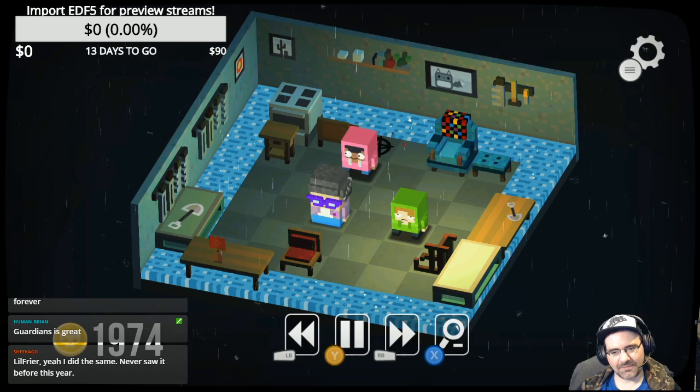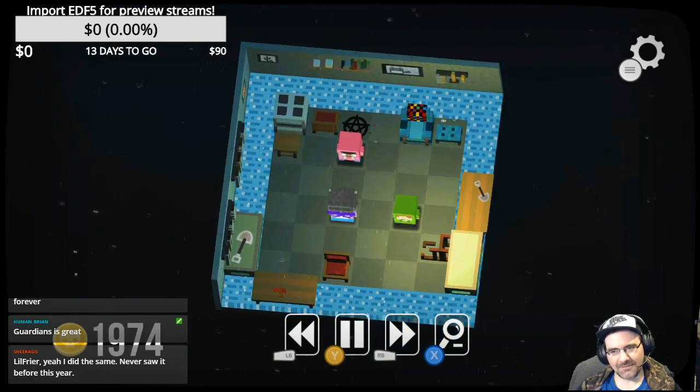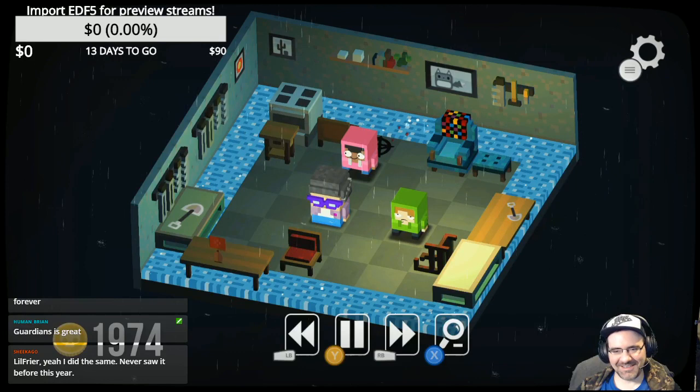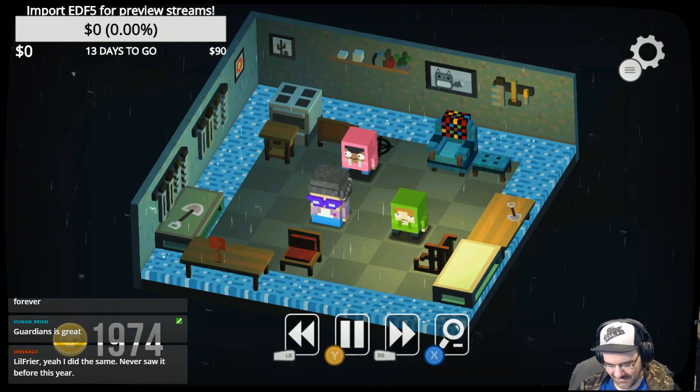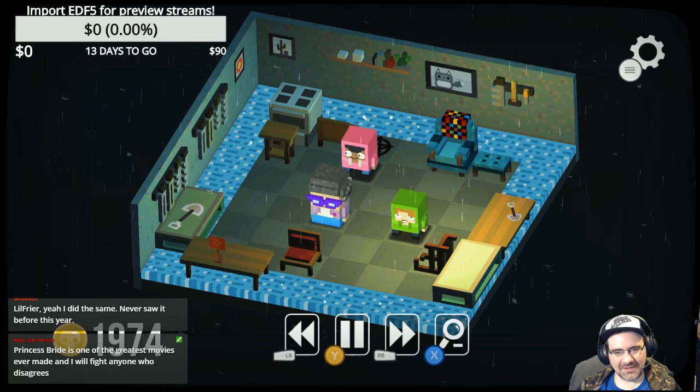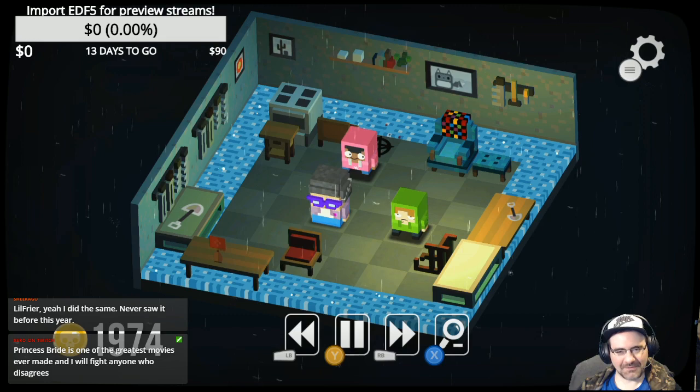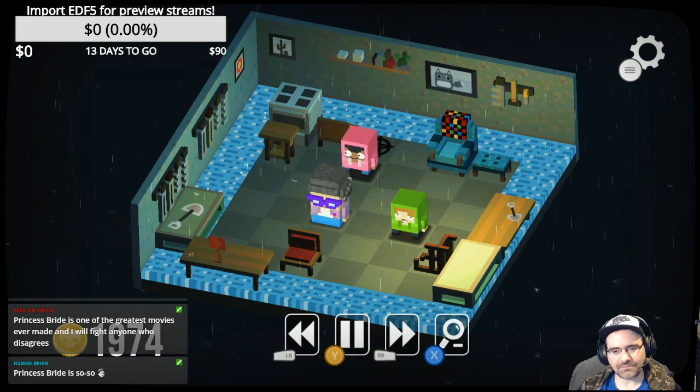I don't know what to do — let's try one of those hints. Five achievements just popped up. The Princess Bride is a funny movie — I think I've only ever seen it once but I liked it. Princess Bride is an almost perfect movie, although I could personally do without the Fred Savage scenes. I thought it was a little dated but I like it.